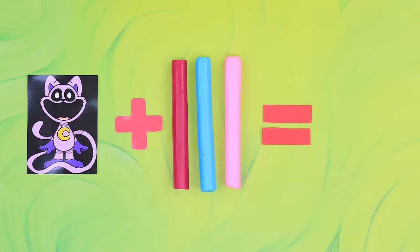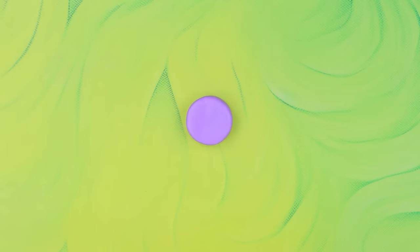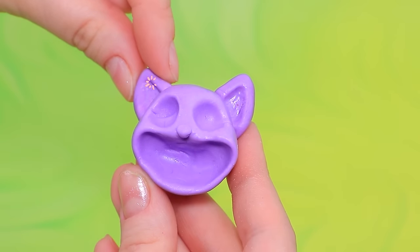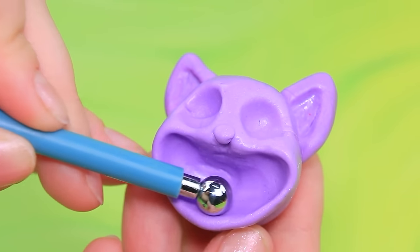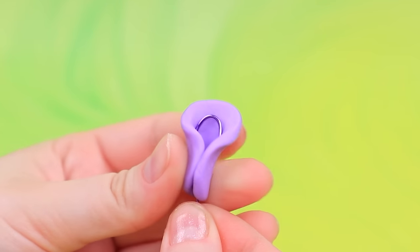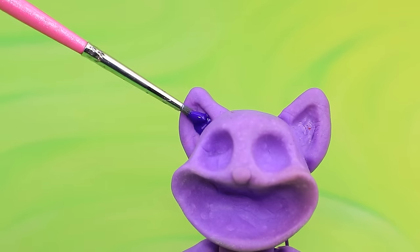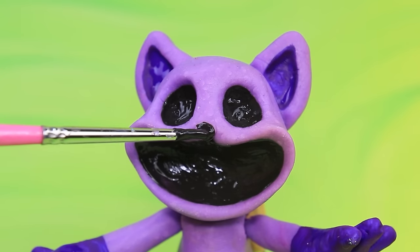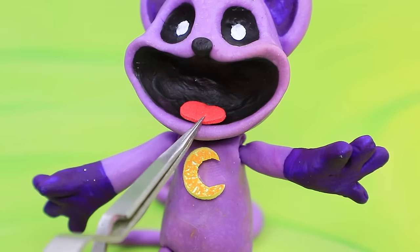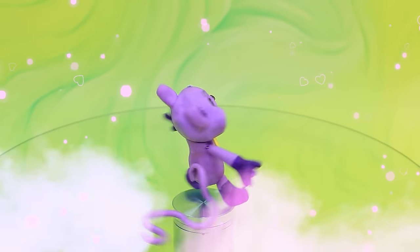Let's solve the equation - the answer is a new character. Mix the shades. Sculpt the head. Loops made of wire. Shape the body. Hello there. Use a brush. Add a tongue. Catnap is a creature with unusual abilities.